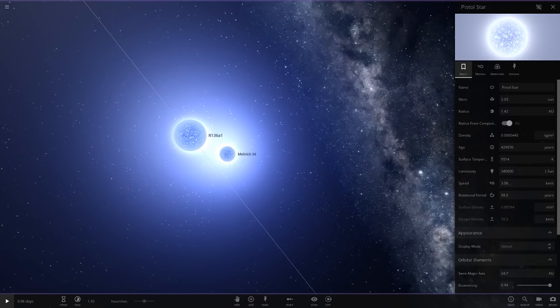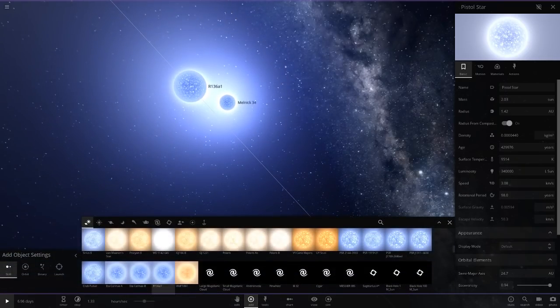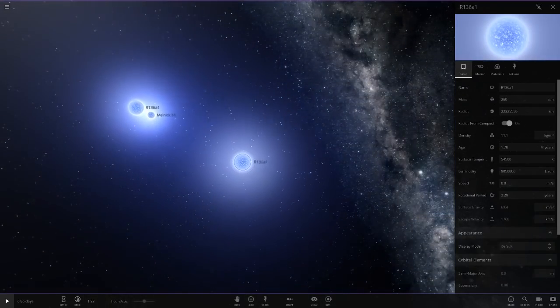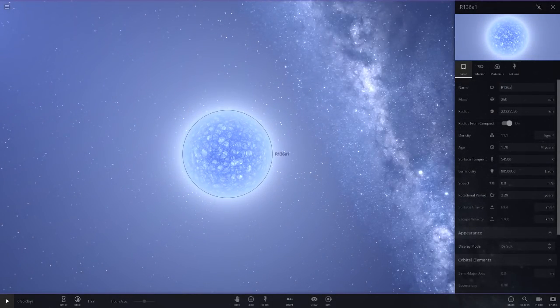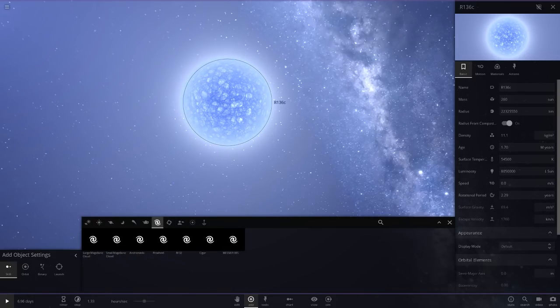Next up there is another star called R136C, with 6.5 million luminosity. I'll go ahead and add that in. As the commenter mentioned, this star is from a cluster known as R136 in the Large Magellanic Cloud. I believe it's actually in the game - you can see it in the bottom left. I don't know how to pronounce 'Magellanic' but there it is.